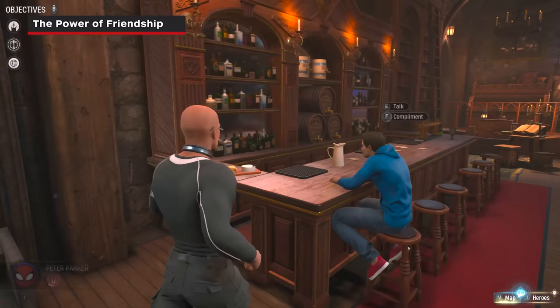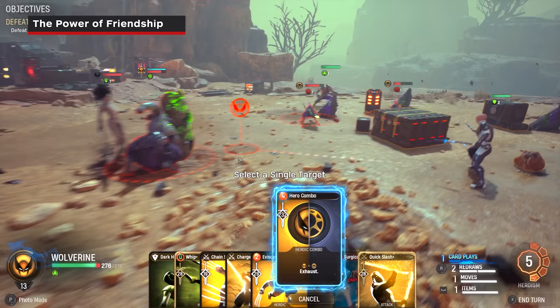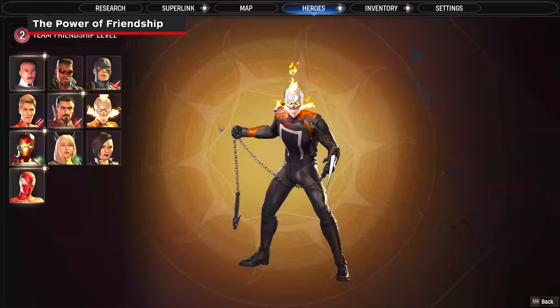After combat encounters, you'll have time to spend at the Abbey, which is Midnight Suns' hub zone. Here you can perform many activities to upgrade your hero roster and abilities. By leveling up your individual and team friendship levels, you unlock epic rewards and hero combo abilities, which are some of the most powerful moves in the whole game.